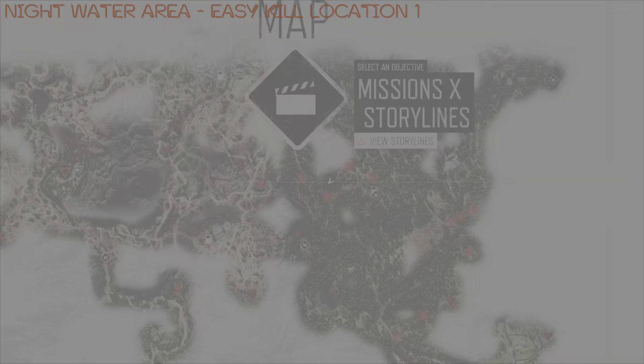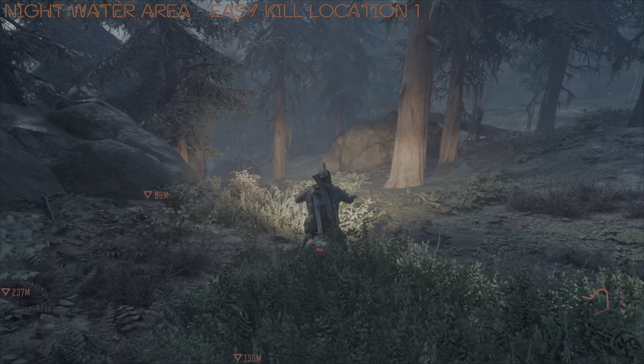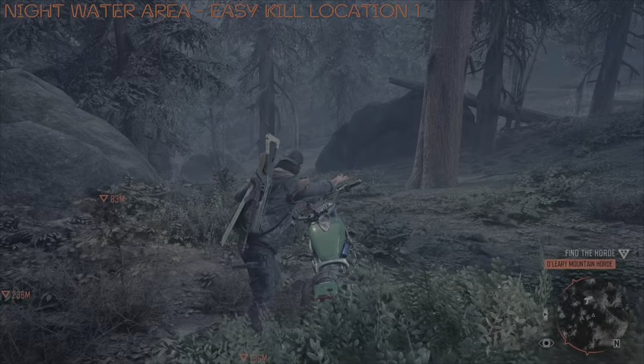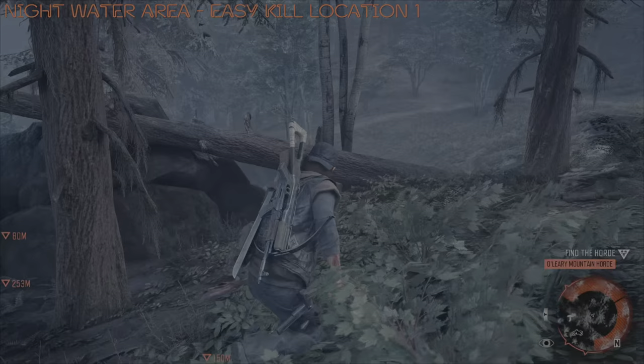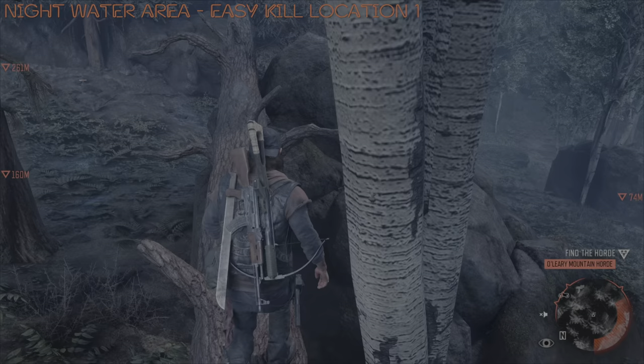On to the first of two easy kill locations, and they both take place at this horde's night watering area. I've shown on the map whereabouts I am. Basically from here, it's all to do with this tree trunk here, because it's climbable. Once you're at the top, you basically want to get onto the rock face, because once you're up here it is an untouchable location.